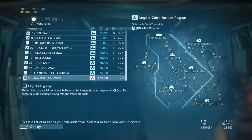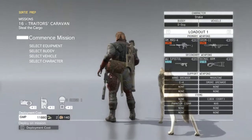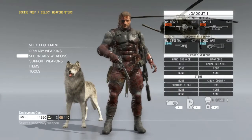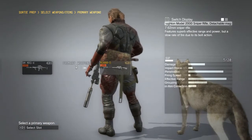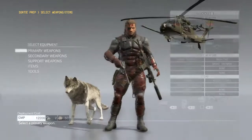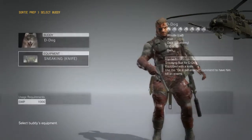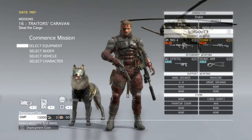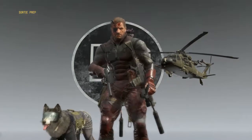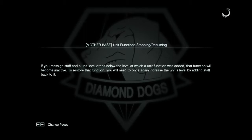A PF convoy is believed to be transporting payment to Cipher. I can do this - no idea what I have to do but I'm gonna do it. Are we good with our equipment? No, absolutely not. I need to go back to our sniper - our pink sniper, it's very nice. This equipment can be the sneaking suit - there we go, look at him, sneaky. I thought I already had that equipped but I guess I was wrong.